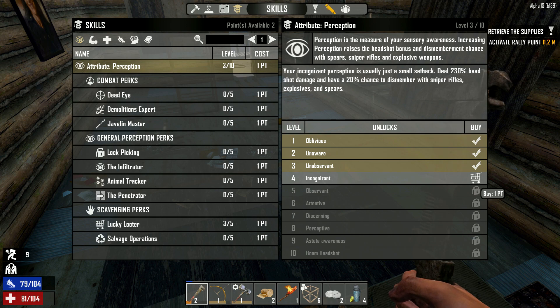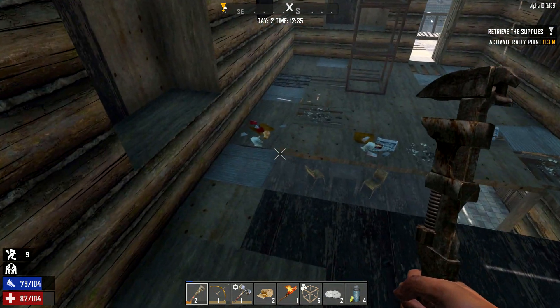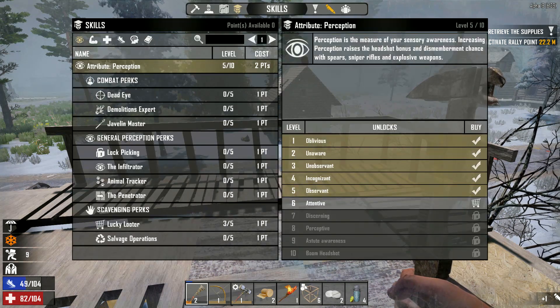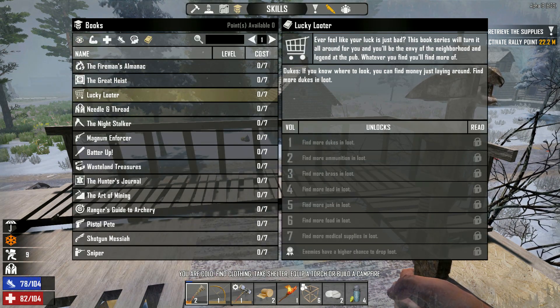Deal 230% headshot damage — you don't think this is why the melee weapon's so good? But it says dismemberment chance with spear, sniper rifles, and explosives — that's a very random set of weapons right there. Here, we're going for it guys. I want Lucky Looter level five. We still haven't found any books as well, so if we have the Lucky Looter books on top of the skill...